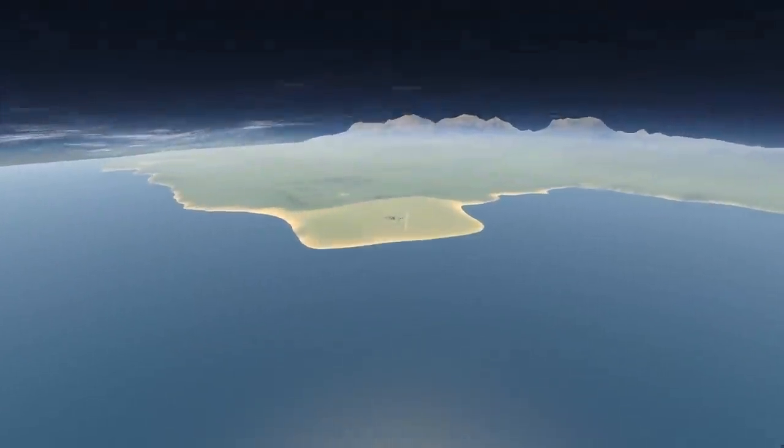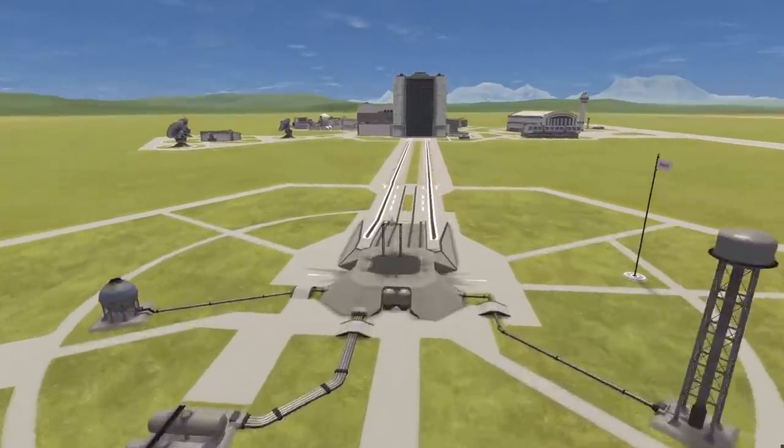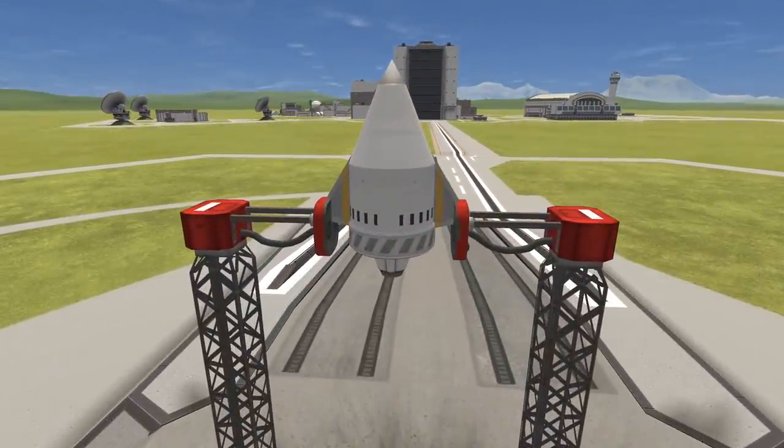Hello everyone, this is Brad Wistens. This video is going to be a low-mass mission to Minmus. We're going to take Bill Kerman to the surface of Minmus and back with the lowest launch mass possible.